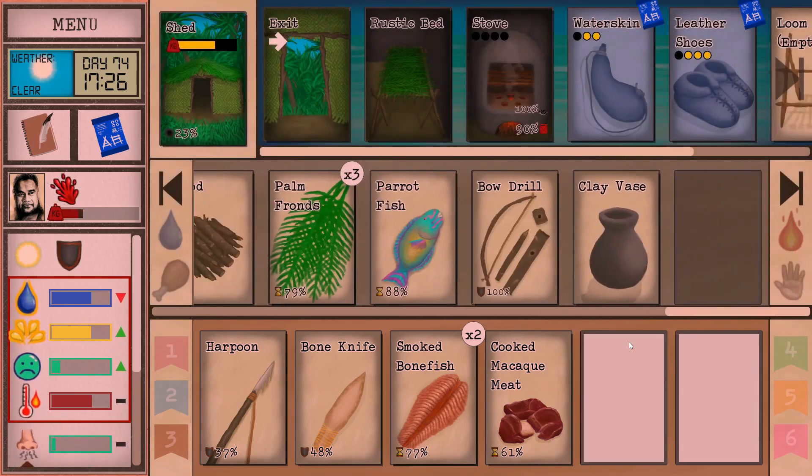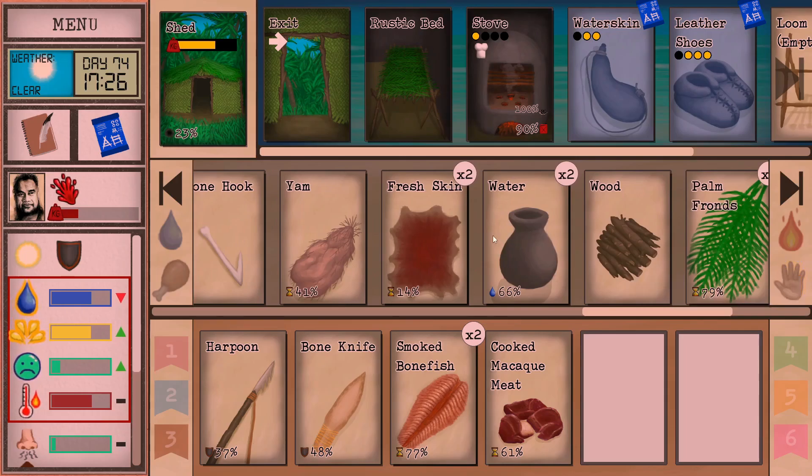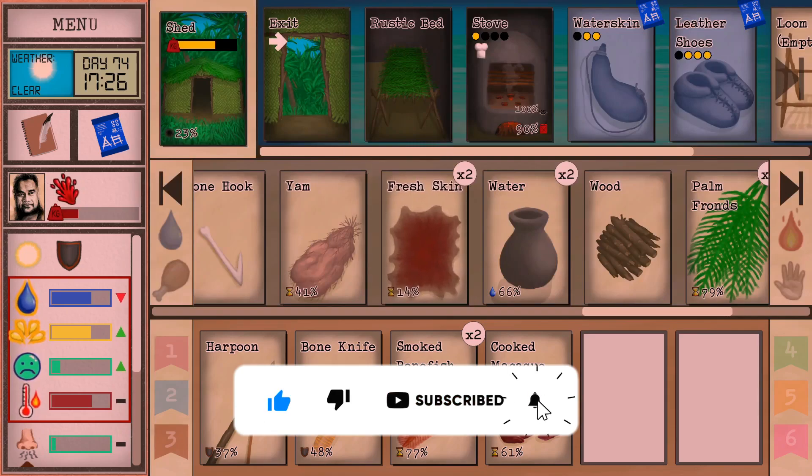So 67% and 0 essentially — let's drop that on the fire. We've got our bow drill here. Someone said I need to work on the skin a little bit, which is so helpful — thank you. I almost let it rot away.